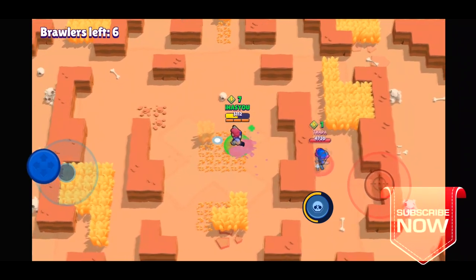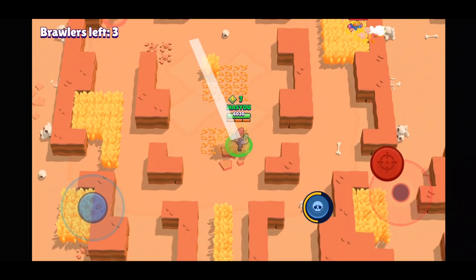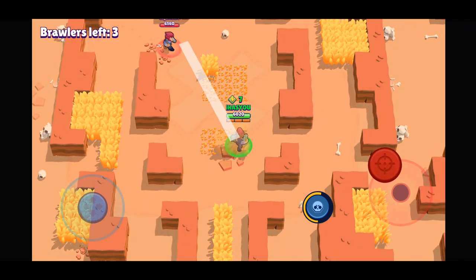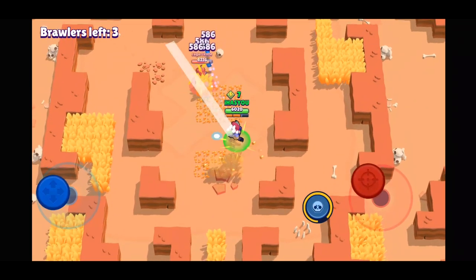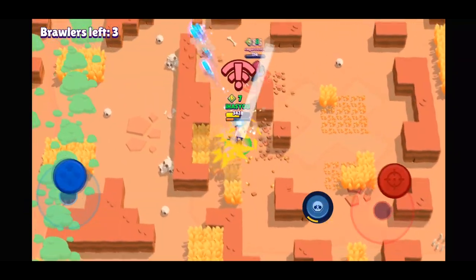If you're missing a lot of shots Colt will seem fairly weak, but once you start landing them you'll see he can drop a lot of damage really quickly. Landing more shots also charges your super attack much faster.